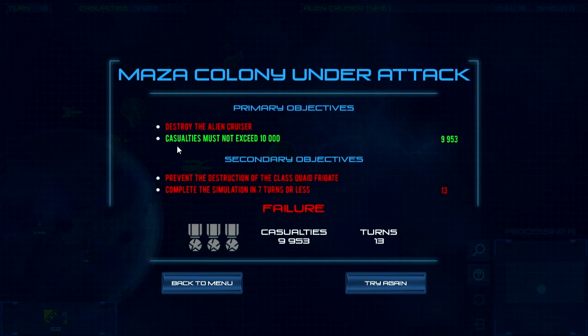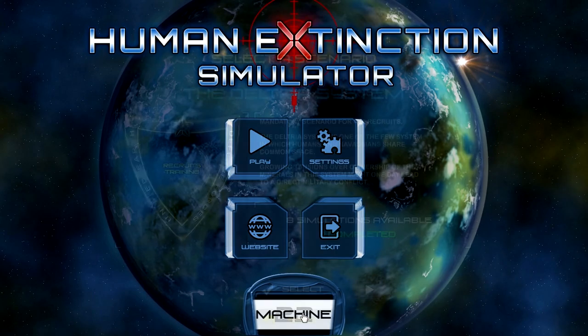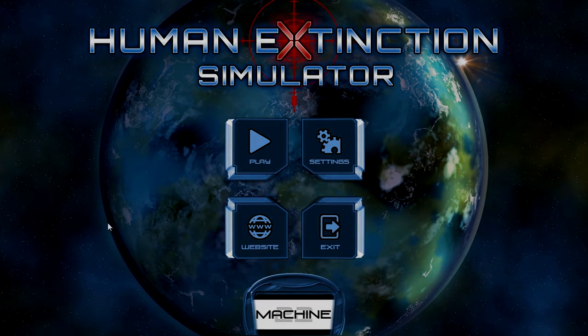This has been Human Extinction Simulator. As you can see it's very difficult — that was just the second mission. It's very interesting, very strategic. I like the way you can only attack in certain directions, which forces real tactical thinking. If you're interested, I'll link the Steam page in the description. The game releases on January 21st, so check it out. I'm Justin from OnlySP — until next time.